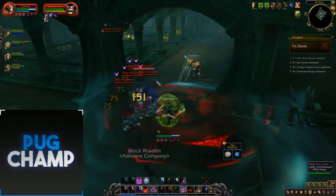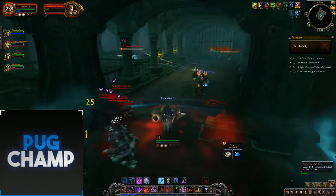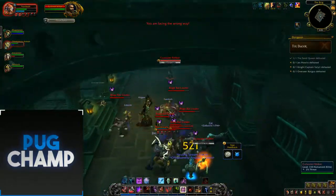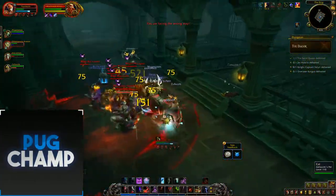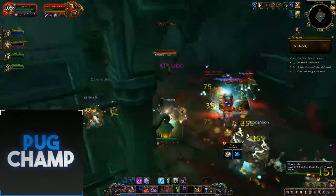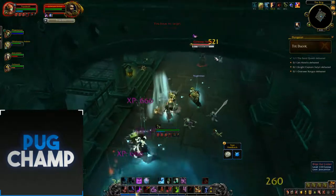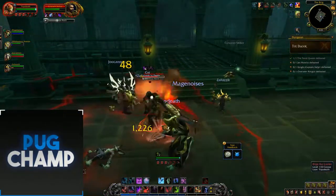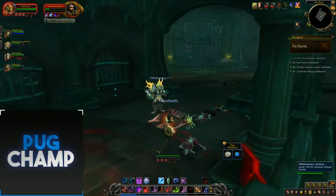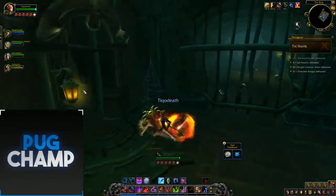Popping Anti-Magic Shell for that extra HP. It seems they have a huge aggro range — these guys are just getting aggroed for no reason at all. I'm going to stun this guy from afar. I just have to survive, use Death Strike, and kill all these guys. I just have to hold out for when I have Vampiric Blood because when I've got Vampiric everything dies. Now moving up to the boss.